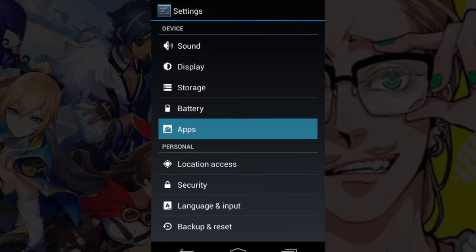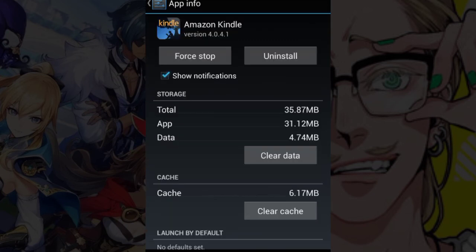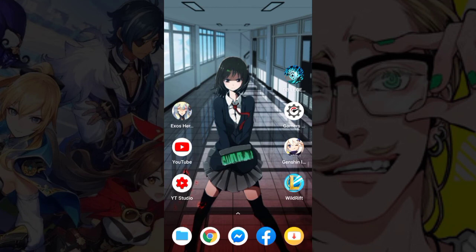For lower Android versions, it's quite different. You need to click Settings and then look for Apps and tap on it. It will show you the downloaded apps. Swipe to the left and you'll see the current applications that are running.